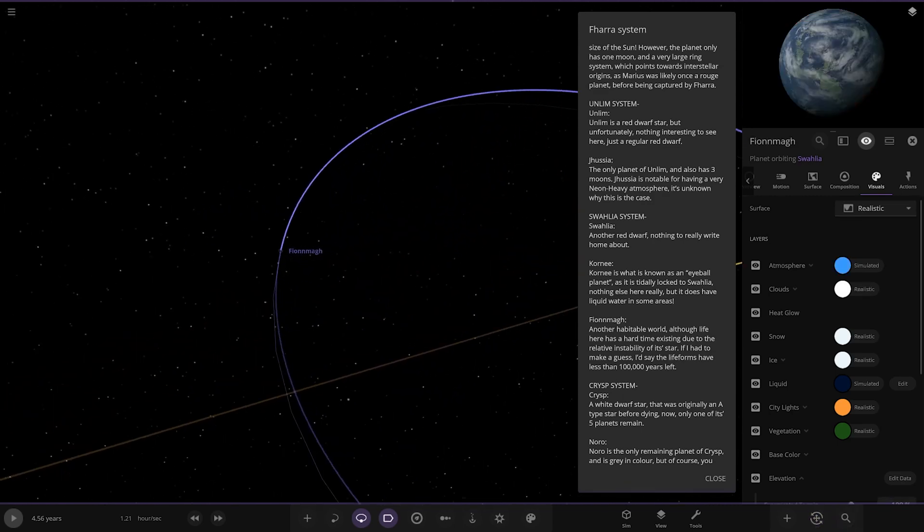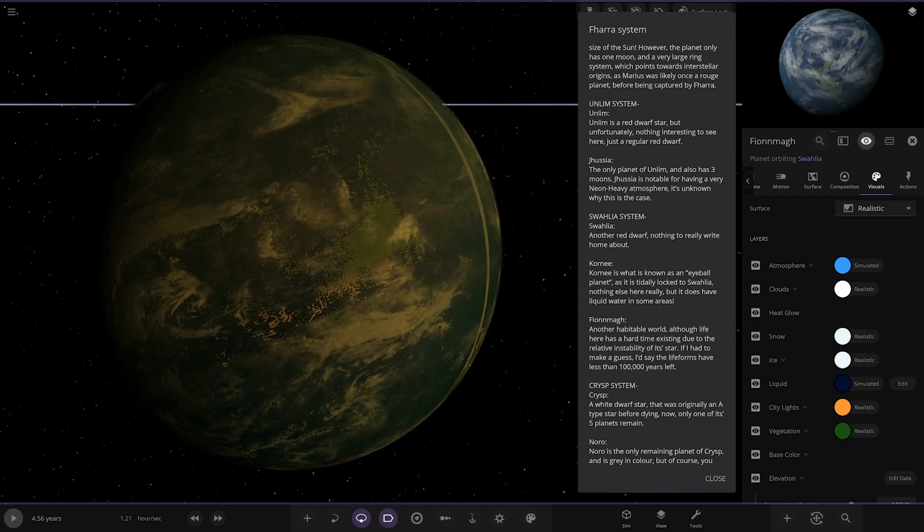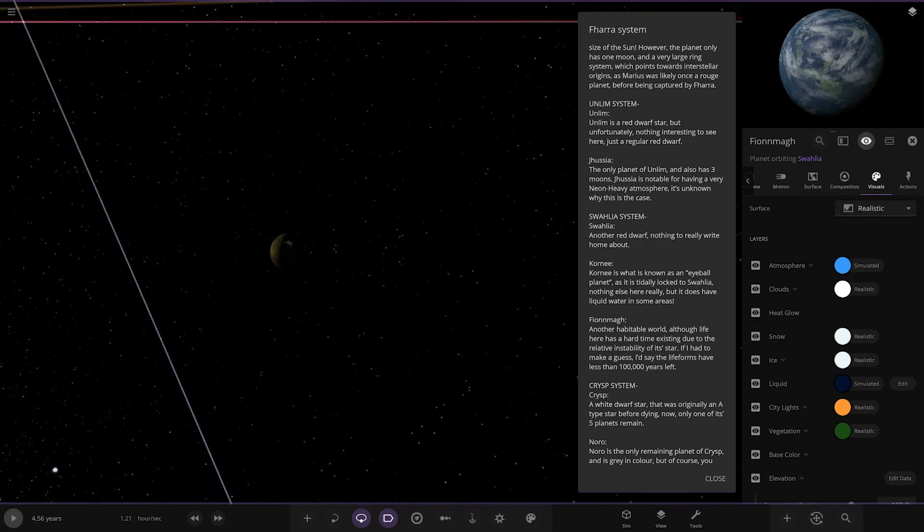Next we've got Phenomar — another half-habitable world, although life here has a hard time due to the relative unpredictability of its star. If I had to make a guess, I'd say life forms have about a hundred thousand years left. Red dwarfs can be very unpredictable.